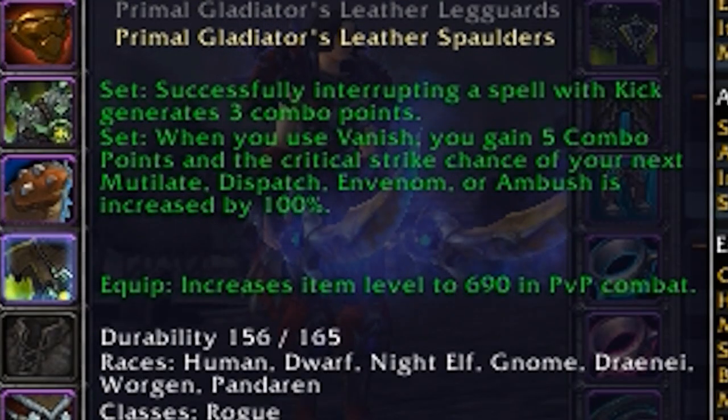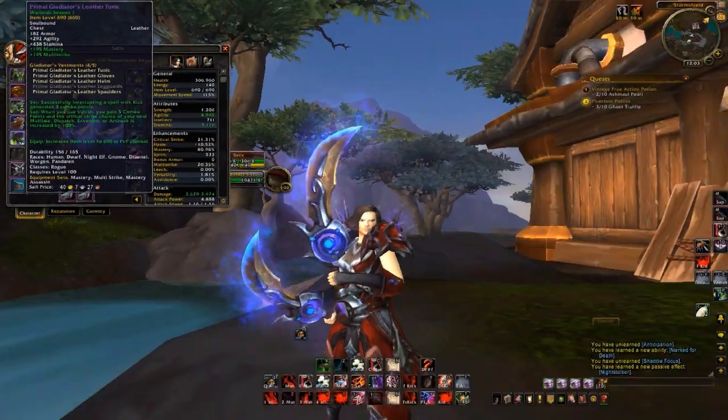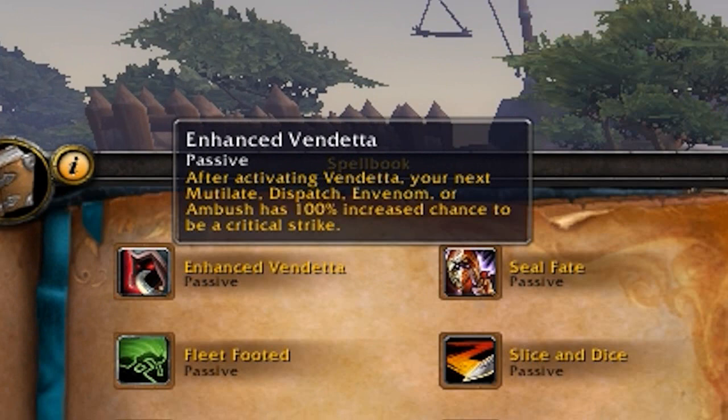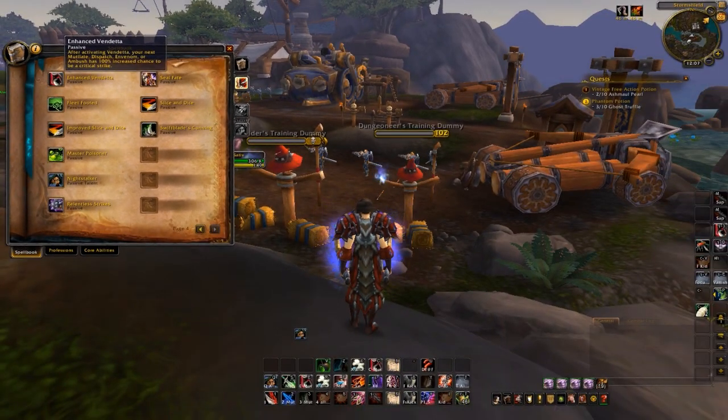Another thing that contributes to Assassination having such serious up-front damage is its new 4-set bonus, which gives you 5 combo points and a 100% chance to crit on your next ability whenever you use Vanish. Alongside this 4-set bonus, Enhanced Vendetta guarantees the next ability you use after popping Vendetta will crit. So that's two guaranteed critical strikes whenever you need them.